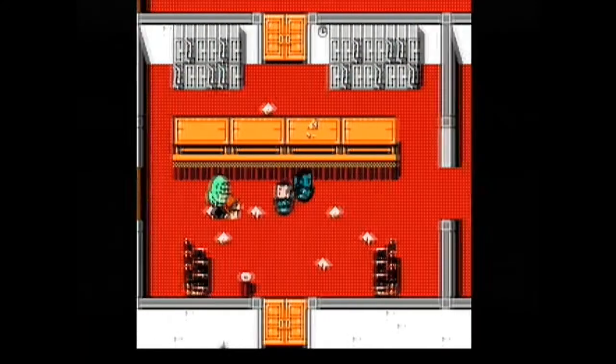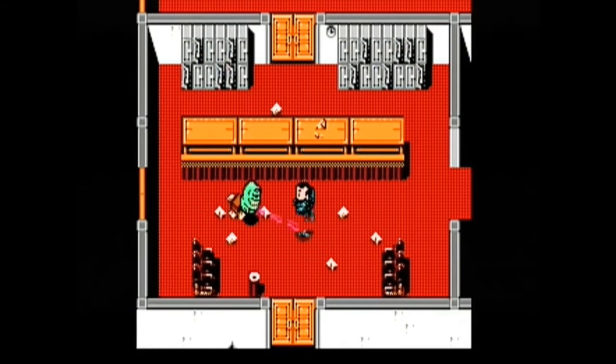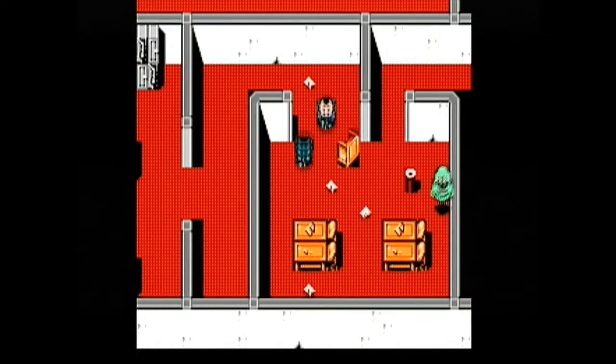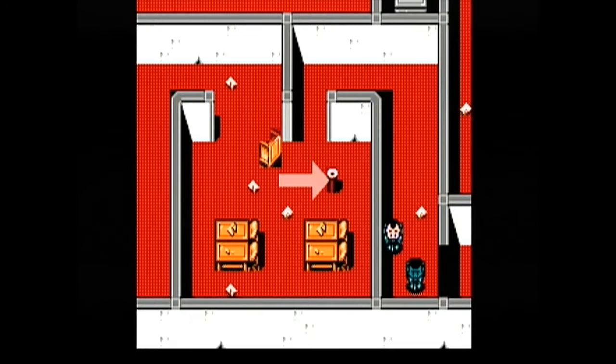Yeah, the game's pretty basic. You use Controller 1 for the first Ghostbuster you picked, and the other Ghostbuster just sort of follows you around. You capture the ghost with your main Ghostbuster, press the button with the other one, and he will deploy the trap to capture the ghost.